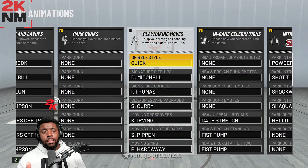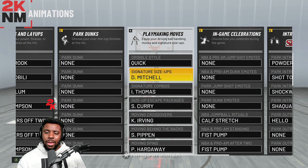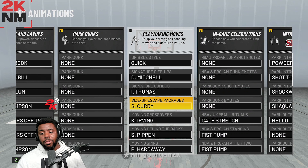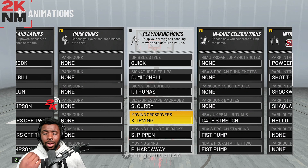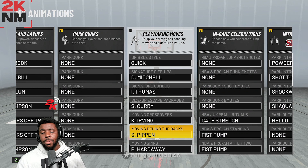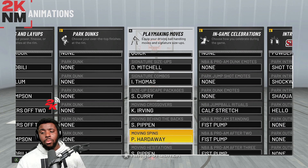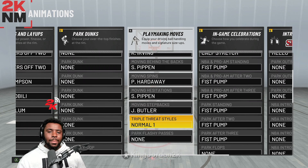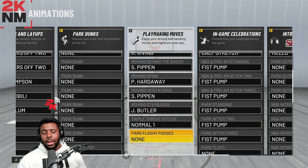You can pause the video and copy these. Dribble style: Quick — D. Mitchell. Signature size-up: Isaiah Thomas. Signature combo size-up escape: Stephen Curry — that's how you get the curry slide. Moving crossover: Kyrie Irving. Moving behind the back: Scotty Pippen. Moving spin: Penny Hardaway — really really good. Moving hesitation: Scotty Pippen. Moving step back: Jimmy Butler. The rest I have on normal and none.